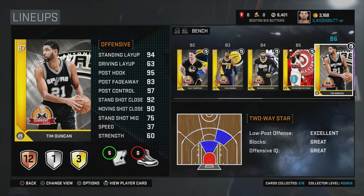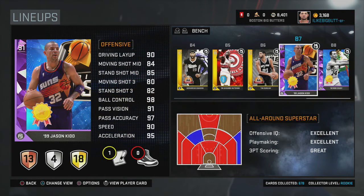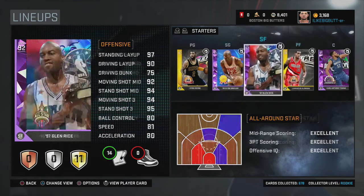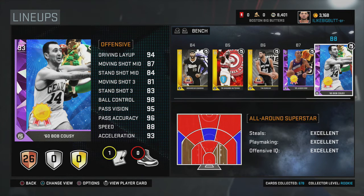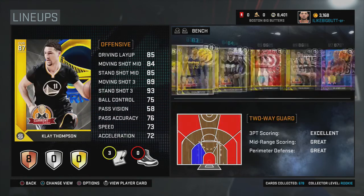In our sixth bench position we have Tim Duncan — one of my favorite players of all time. His card isn't too bad if you know how to use him. In our last two positions we have two Amethyst point guards: 1999 Jason Kidd and 1960 Bob Cousy. Bob Cousy is the 250-wins gauntlet reward, and Clyde Drexler was my 150-wins gauntlet reward. Jason Kidd is from domination — great card, he's just not good enough to start over John Wall or Gold Kyrie.